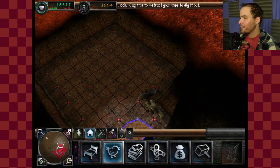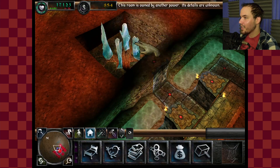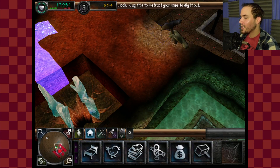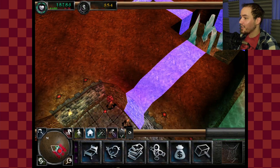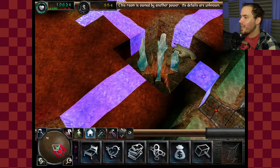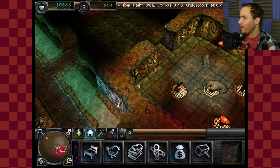I think I can probably build a 3x3, which is enough to get going. And then we're just going to have to start mining out this gold because I don't really have much of a choice. Thankfully he didn't fortify that wall — it would have taken forever to dig through. So the hatchery is going to be here, the lair is here, and then the bile demon can just walk down there.